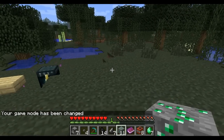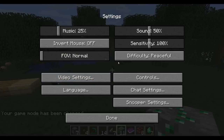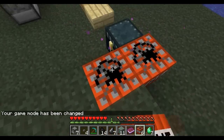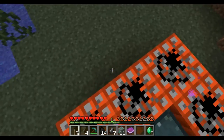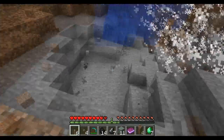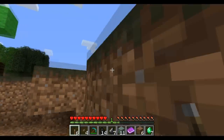The way the TNT damage thing works: on peaceful, you can't die from explosions. Creepers are also affected by this, except there are no creepers on peaceful. On easy it does half the normal damage, on normal it does the same damage, and on hard it does a third more damage. So if I stand here near this TNT, on peaceful this should not kill me — see, it didn't do damage. That's how the difficulty scaling works.